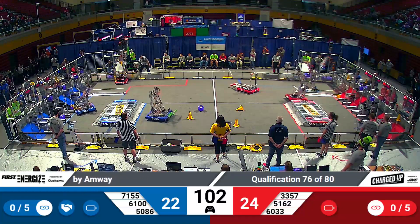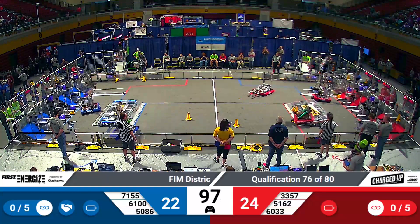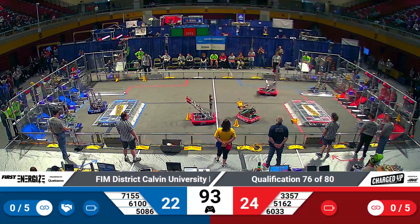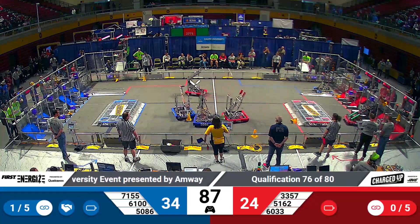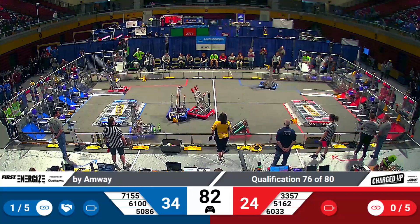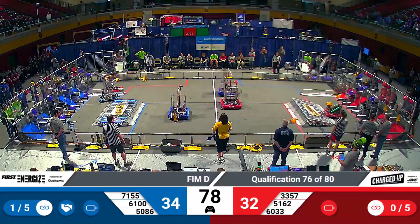As robots crisscross center field, 71-55. The Robotic Rangers have a cone that they slot in for one point on the blue side, countered by Gadget Agents for the Red Alliance. Comets have another cone — they shoot, they score for the Red Alliance, five points. They quickly gather up another cone at center field.